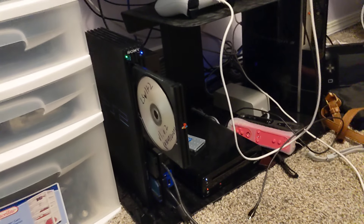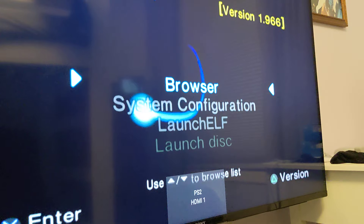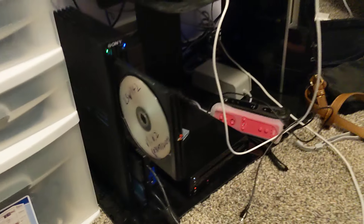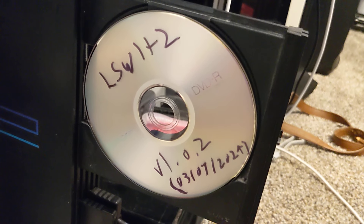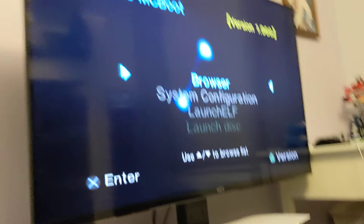Hey everyone, Isomorphic here. You get to hear boy voice today. I've got my PS2 here — it's soft modded with Free MC Boot — and I've got this disc here that's mysteriously labeled 'Lego Star Wars 1 Plus 2 Version 1.0.2' and then just the date. So we're gonna pop this disc in, and I'm gonna talk a little bit about what's actually on it in a second. We're just gonna watch this boot up.